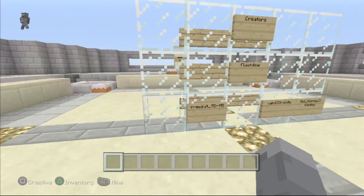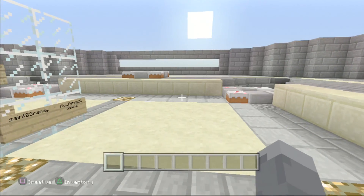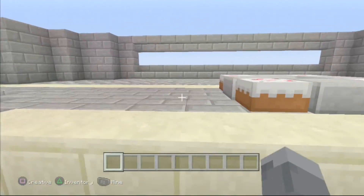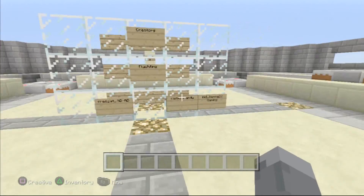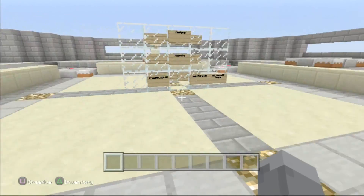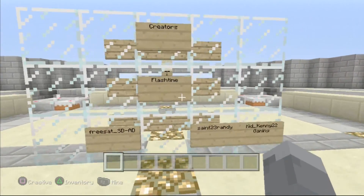Hey guys, Skippy here from Skippy6 Gaming with a super cool map review. There's also a download link in the description below. This one is Assassin's Creed — a remake of an Assassin's Creed level for PvP action.